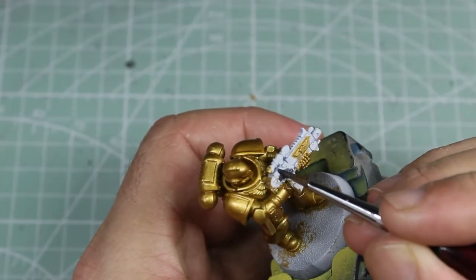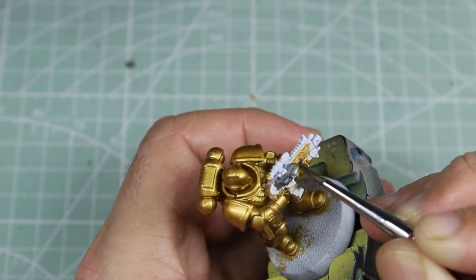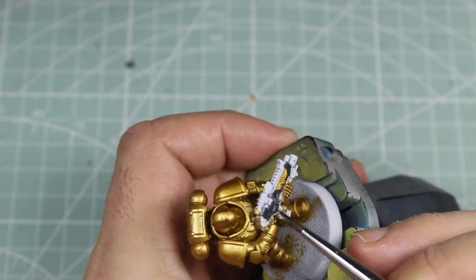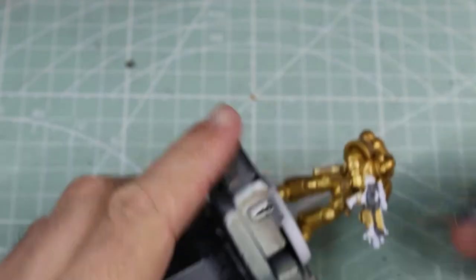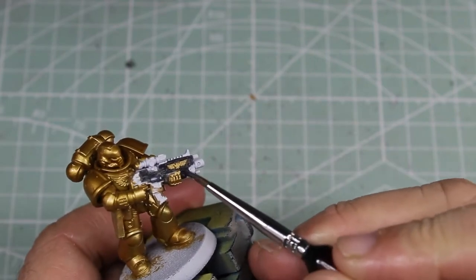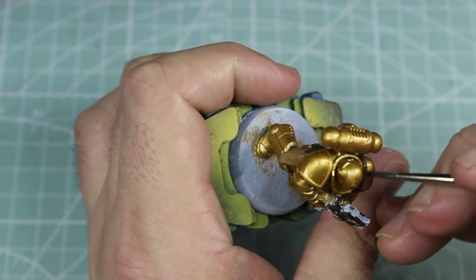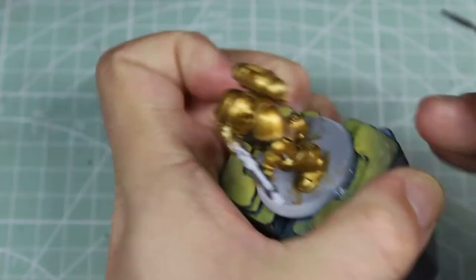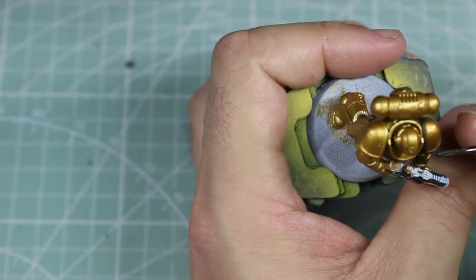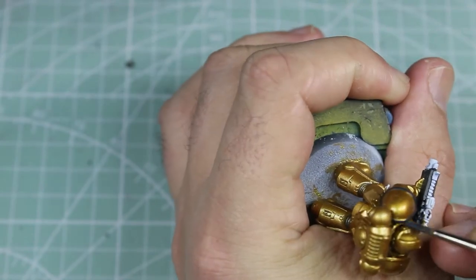We move on to the black base coats, which couldn't come soon enough, because though I like the way the gold looks already, painting it for any amount of time was making my eyes go funny. Getting some other colors on the model at this early stage was an absolute must. Working around the model, we've done the bolts, now we're on to the trim around the shoulder pads — that needs to be black. We're also going to do the aquila in the center of the chest, and of course all the sections of under-armor and the handle of the pistol.